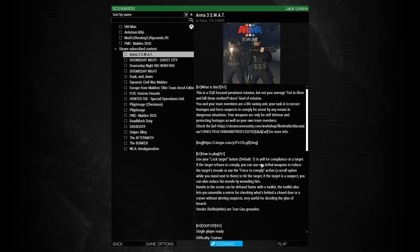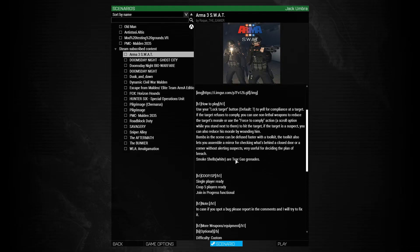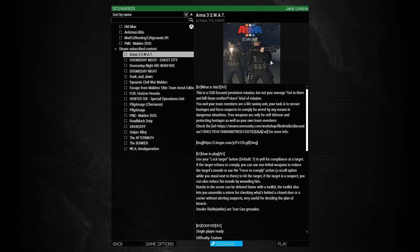You can use the lock target button — T — to spot people and yell at them to comply. If they don't, you can use non-lethal equipment to try and get them to surrender, or you can punch them. There are bombs in the area. The toolkit lets you assemble a mirror for checking what's behind a closed door or corner without alerting suspects. I've also got a few other mods enabled which give me police weapons and the SWAT uniform, so should be good.